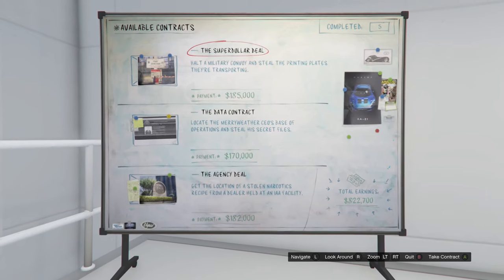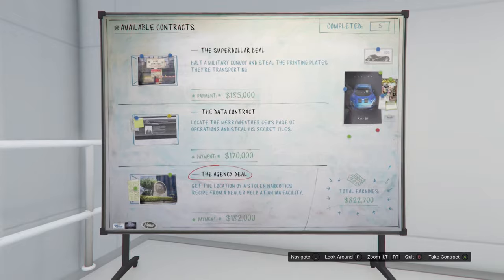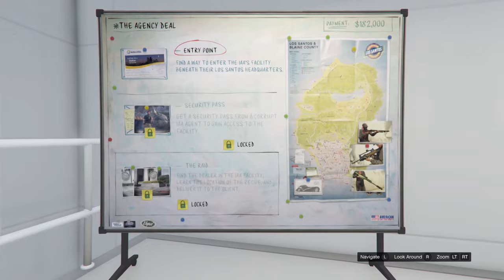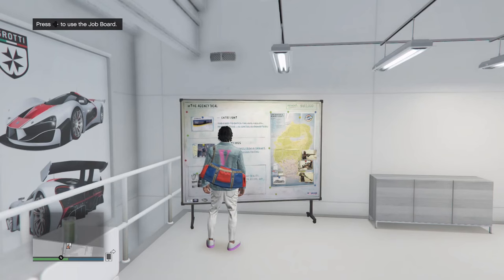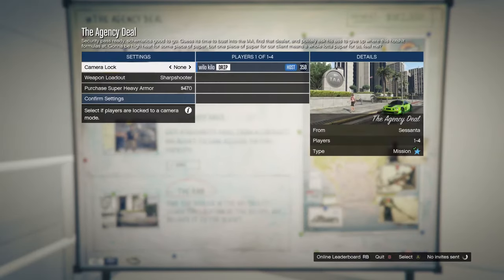For the next duffel bag, the contract you want to select is the Agency Deal. Complete the first two setups, then select the last mission called The Raid. Also, do not worry — you do not need a friend, you can do this completely solo.